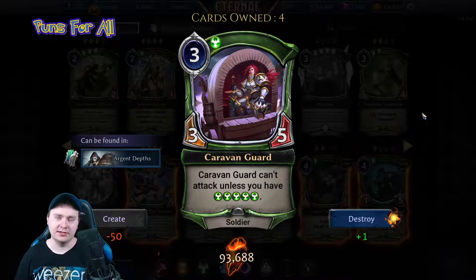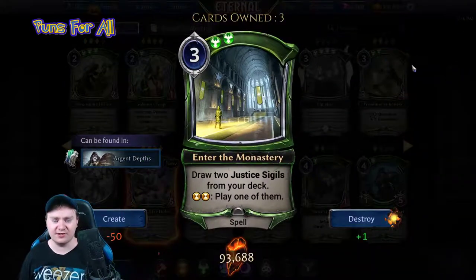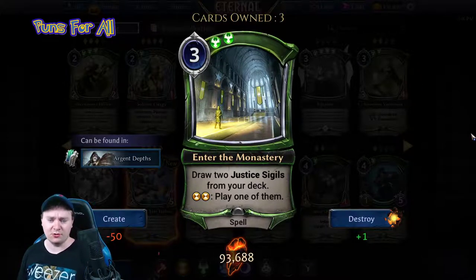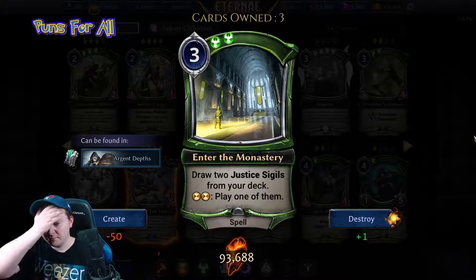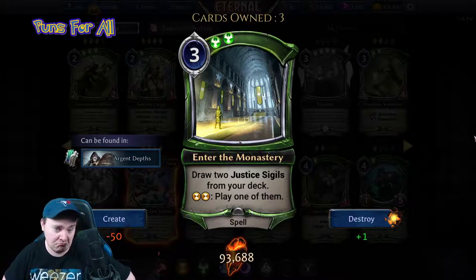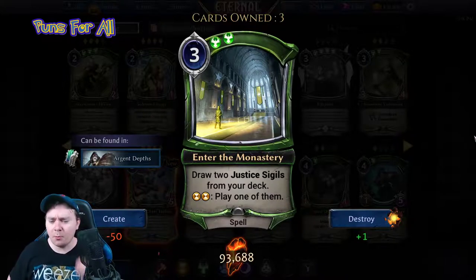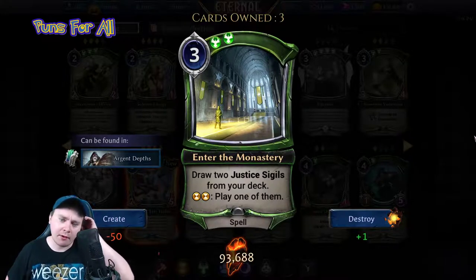Enter the Monastery is a three power, double justice spell: draw two justice sigils from your deck, double time — play one of them. Not bad, a little bit of ramp.